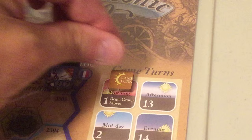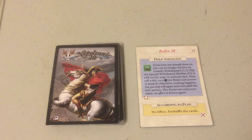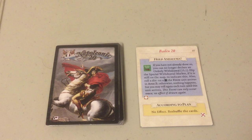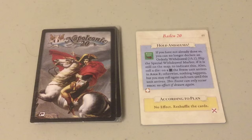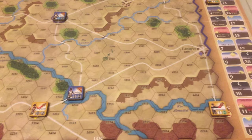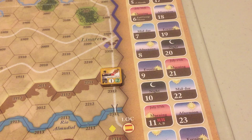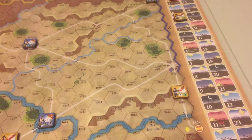It is turn number one, and we go to the random events phase. The setup requires placing the Hold Andalusia card in the discard pile to be reshuffled during the first night turn. By special rule, the random events phase for the Spanish player during the first turn is skipped. So we go to the Spanish movement phase. The Spanish can move one group due to the special coordination problems rule, and they will move Valdecaños' division. Valdecaños has a movement allowance of two and will not force march, so it crosses the Almodiel River on its way to Linares.